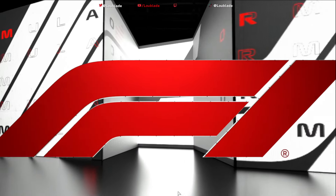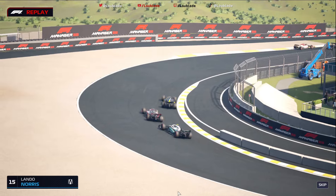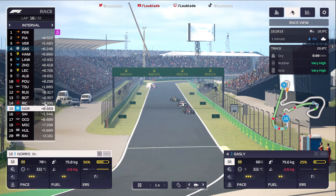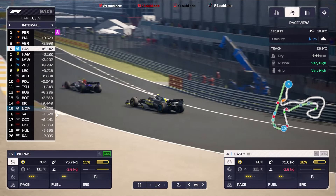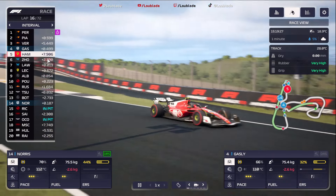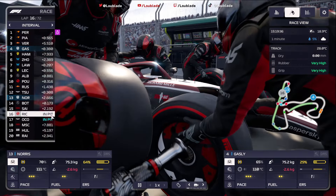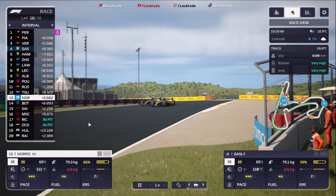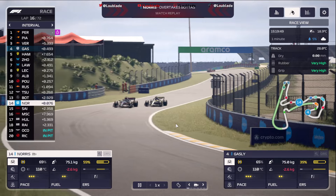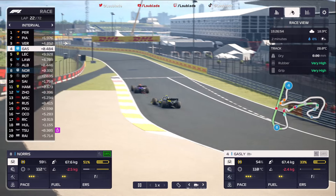Lap 15: Lando Norris is still negotiating traffic. He's just got past Esteban Ocon and now past Carlos Sainz into turn one — lovely work, up into P15. He's now got Daniel Ricciardo in front of him and Valtteri Bottas. Lap 16 full rundown: Perez P1, Piastri P2, Verstappen P3, Gasly P4, Hamilton P5 — eight seconds behind Pierre Gasly. Joan Lawson in the Williams having a fantastic day. Leclerc P8, Albon P9, Zhou P10. Some soft compound runners are starting to pit, and Lando Norris has just negotiated Valtteri Bottas, up into P13.